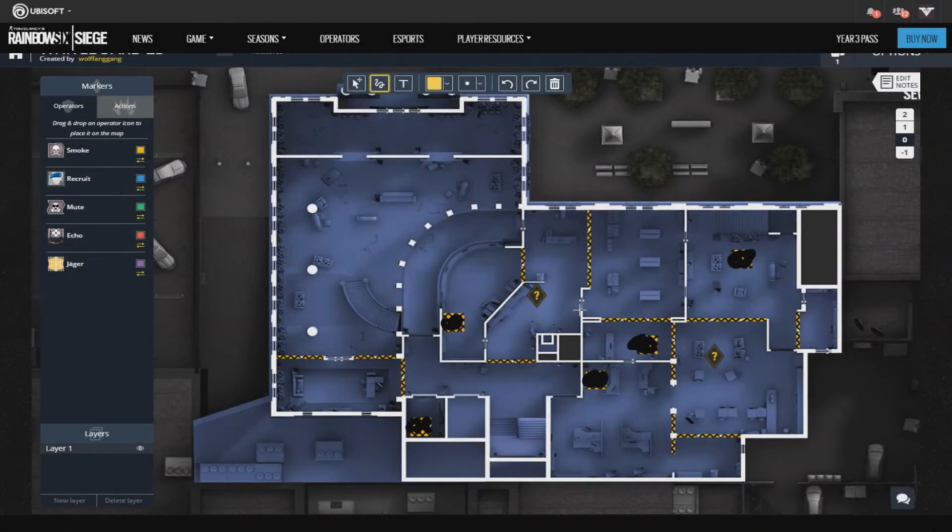The 2nd floor has 5 reinforcements — all 5 on hatches. That's pretty much it about gadget investments on the 2nd floor.